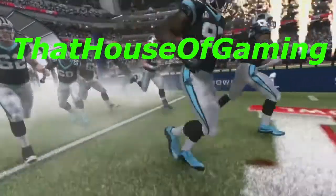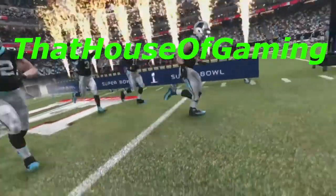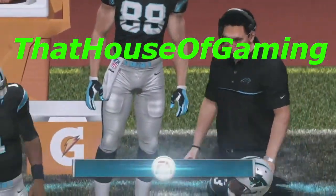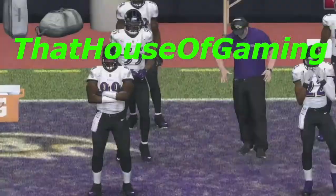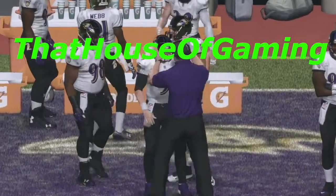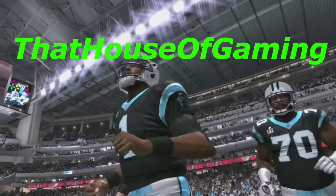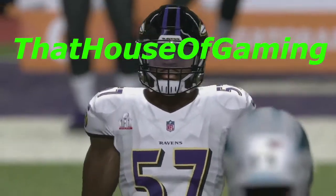Steve Smith Sr. will be fighting for his first ring versus the team that he didn't get his ring with when they lost to the Patriots in the Super Bowl. Ron Rivera — Riverboat Ron — taking his team back to the Super Bowl trying to win. John Harbaugh already won in the Super Bowl — Billick was the one who won it with the Ravens in 2000. Now can Harbaugh get his second Super Bowl win?